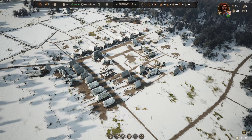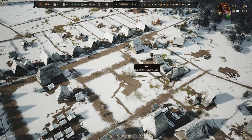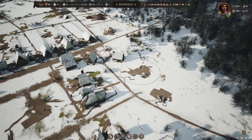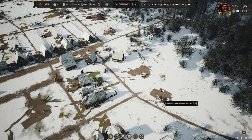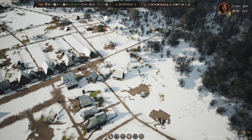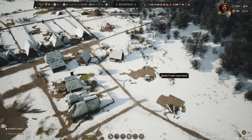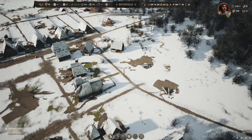Hey everyone, FlyingDutchie here and welcome back to Manor Lords where we are discovering the game. In the last episode we ended with the windmill construction and the communal oven. We're going to use the windmill to make flour and then the communal oven to make bread.